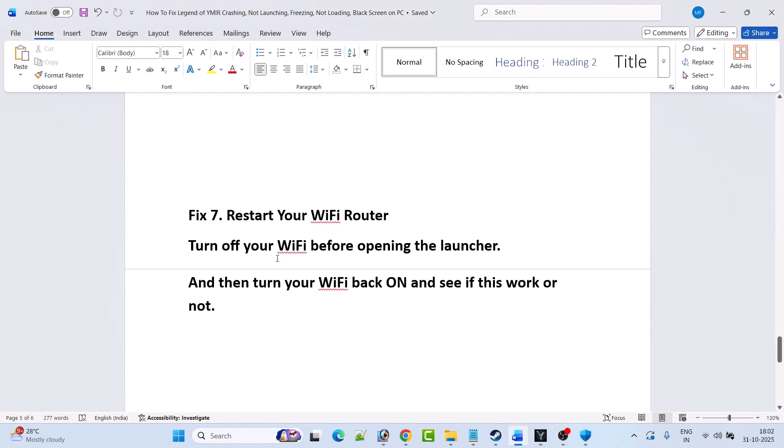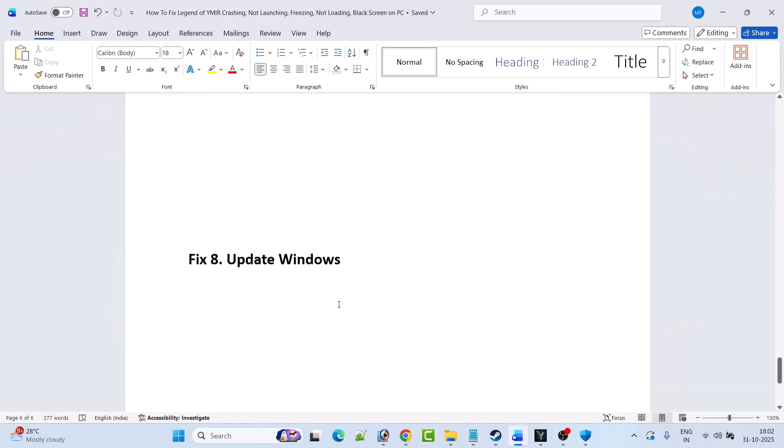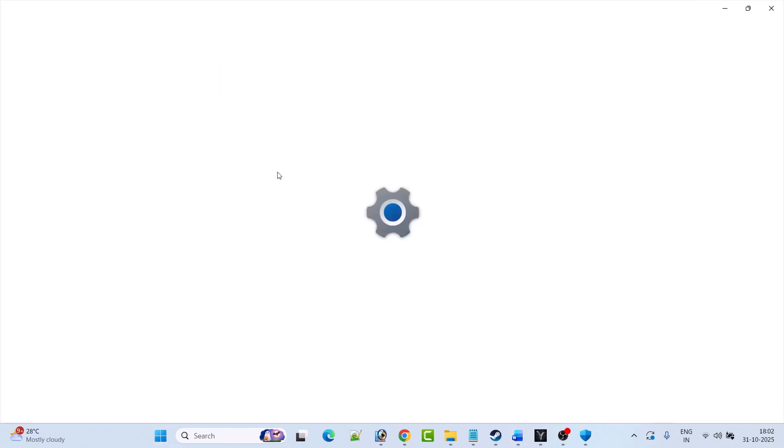Fix 7 is to restart your Wi-Fi router. Turn off your Wi-Fi or internet connection before opening the launcher, and after opening the launcher turn your Wi-Fi back on, then launch the game and check if this works or not.